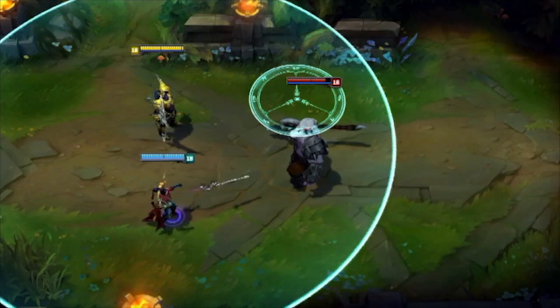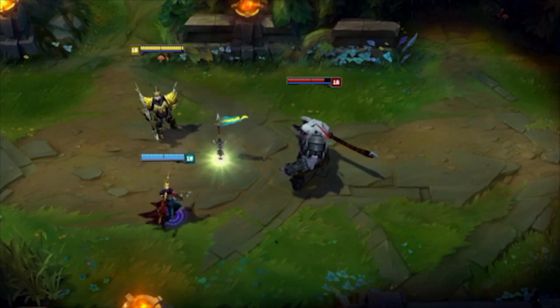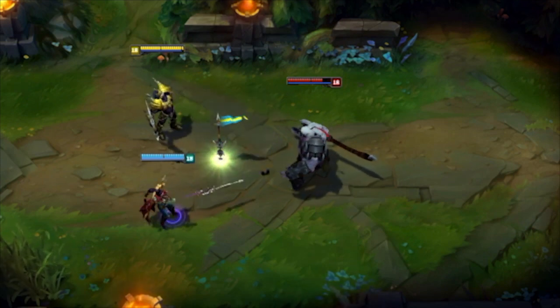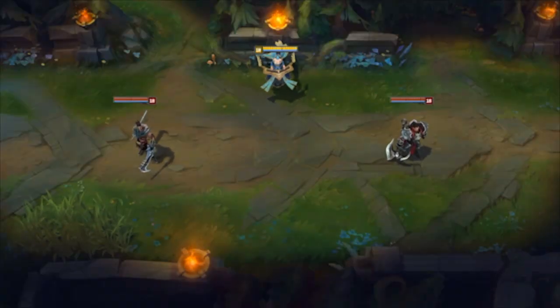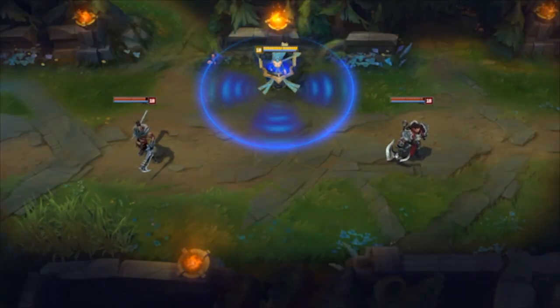For example, Janna can just shield someone and she'll get an assist for every person the shield touches, or Jarvan can just drop his flag in the general direction of the fight. Sona is one of these champions that picks up assists on almost every kill.